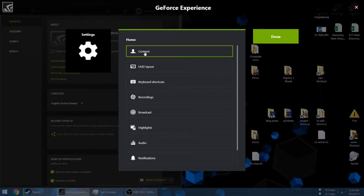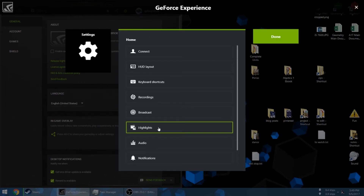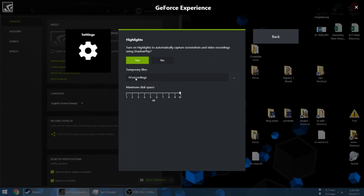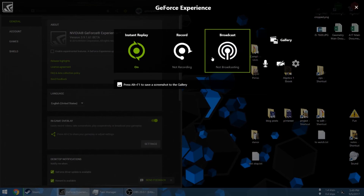I'll show you the settings. In privacy control, this has to be set to yes. Highlights — yes. So all the highlights, I transferred them to the other hard drive. You can do that if you want to. And that's it — you're done.